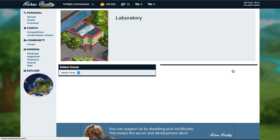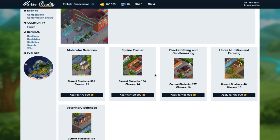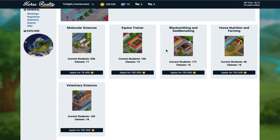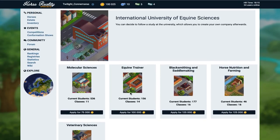At the laboratory I wonder if you do blood work in here, but I need to have a horse before we can see anything. I thought we could do a DNA test. Let's have a look at the university — I can do different courses: nutrition, blacksmith, acro-trainer, molecular sciences, and veterinary sciences. There are different classes to take for each one.